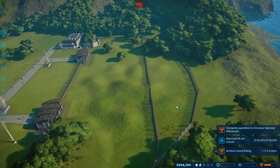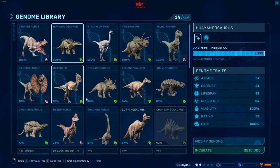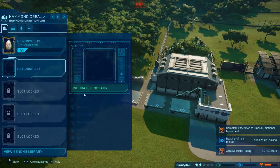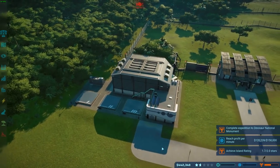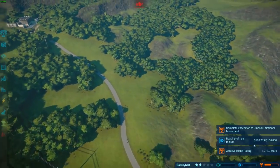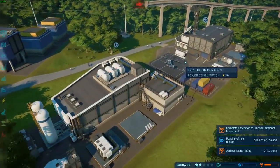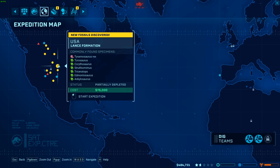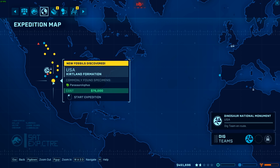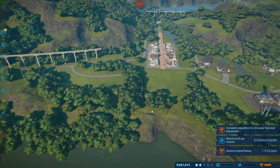We could probably keep this area here for the moment. Let's see about maybe getting some of these new creatures — we've got 73% genome so far. Let's go ahead and get ourselves two of those. Too expensive, I cannot get a second one yet. We need to complete the expedition to Dinosaur National Monument — let's have a look. There we go, so I have to go here. There's Diplodocus — cool, let's send a team there.